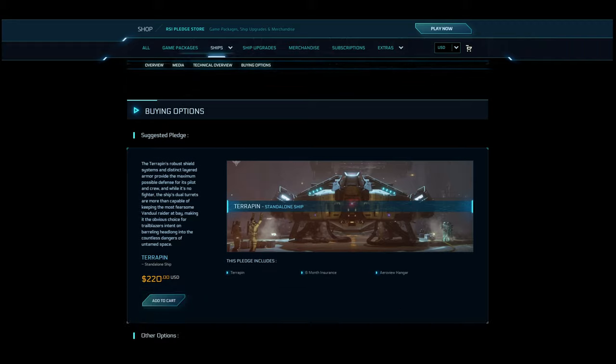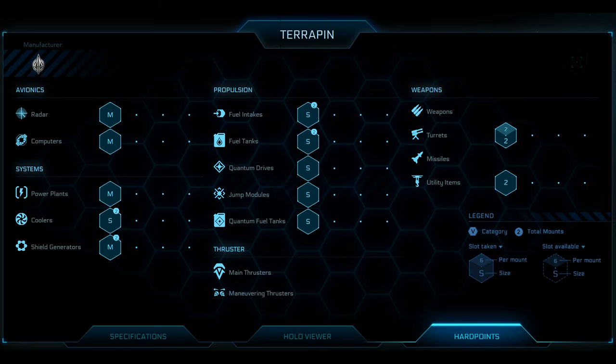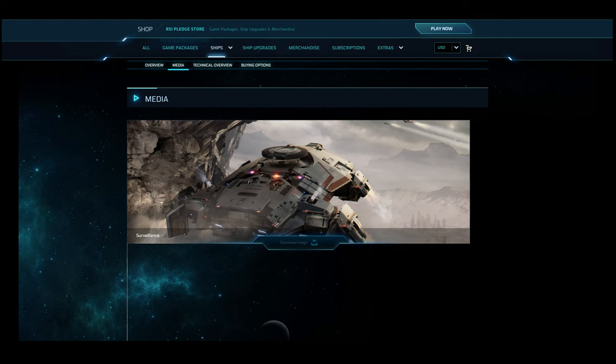For weapons, the Terrapin has one size three weapon hardpoint, one size three scanner turret, and no missiles. For ship parts, it has one medium radar, one medium computer, one medium power plant, two small coolers, two medium shield generators, two small fuel intakes, two small fuel tanks, one small quantum drive, one small jump module, and one medium quantum fuel tank. The hull HP for the Terrapin is...